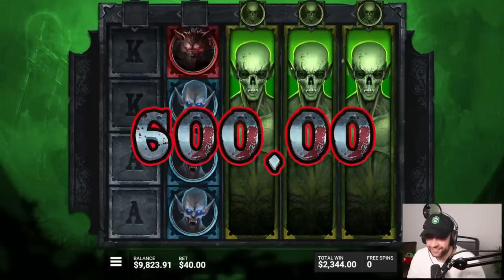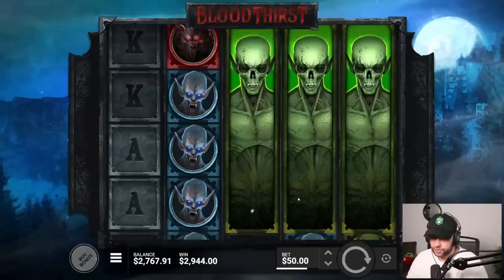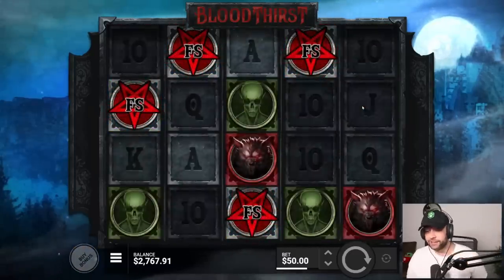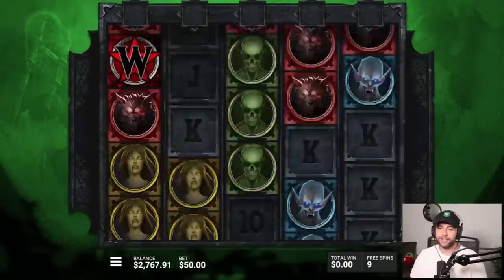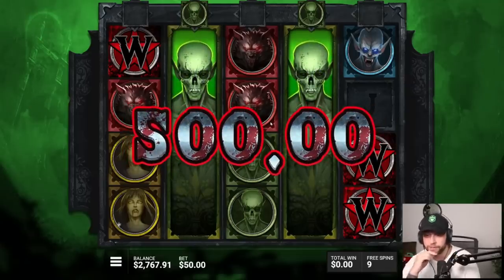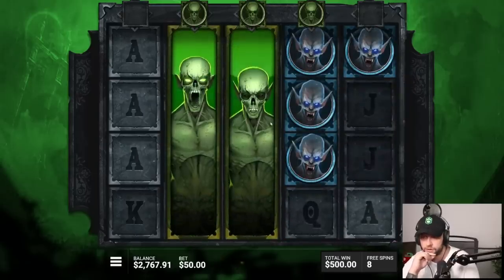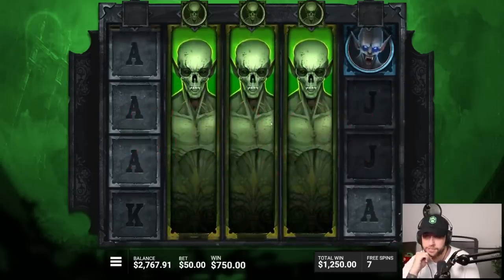I'm going to go for a 10k buy. Wish me luck, boys. We haven't had a good one yet. Why do we keep getting the same ugly symbol? Wait — possibility here. If we fill it up, we get 100x per spin, then we can upgrade to the wolf — that's 1,000x. And then if we upgrade one more time, that's 2,500x. And it's massive on this bet size.